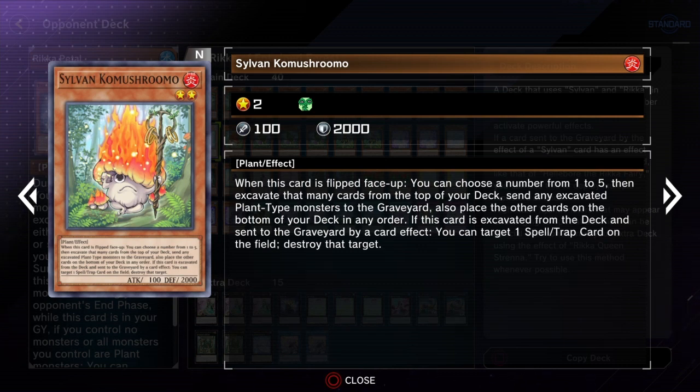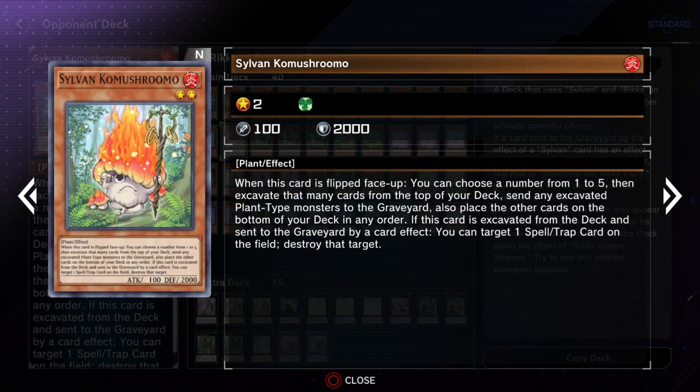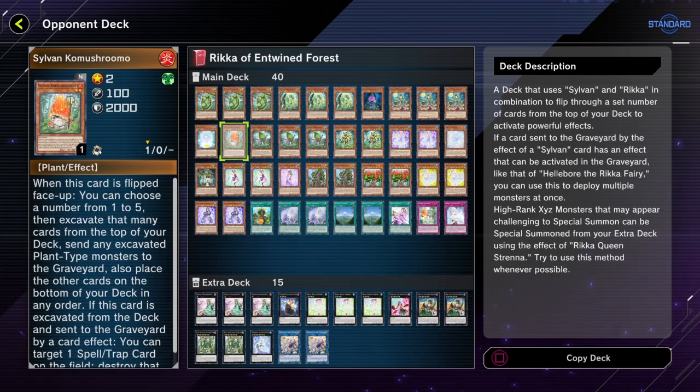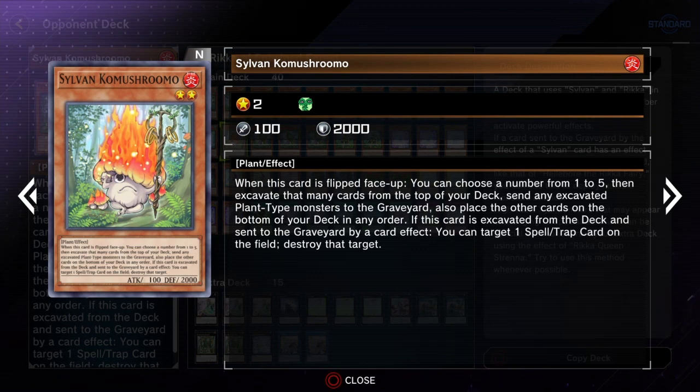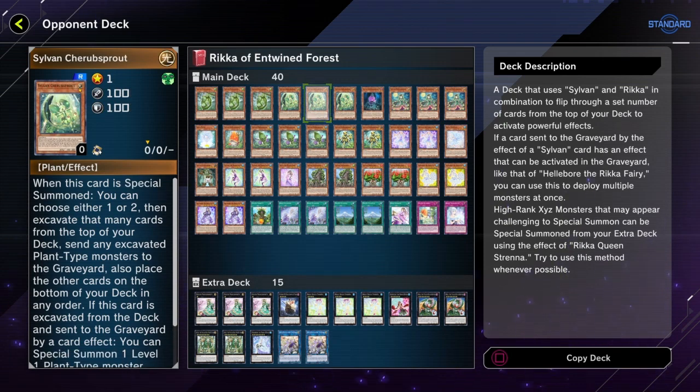Sylvan Komushroomo is crazy because it lets you excavate five, which I think is the highest amount you can excavate with a Sylvan card. Sylvan Marshalleaf isn't as crazy, but it's a little easier to trigger. It can arguably have a better excavation effect because your opponent is more likely to have monsters on the field. Even if they negate it, they had to use one of their negation bodies — so now they lose that negate. You also get to excavate two, just like Cherub Sprout.